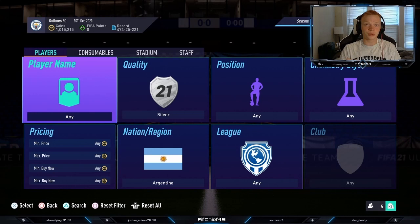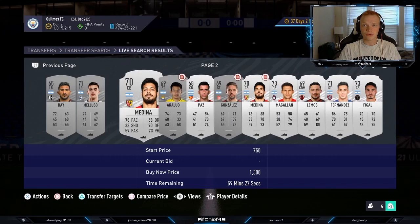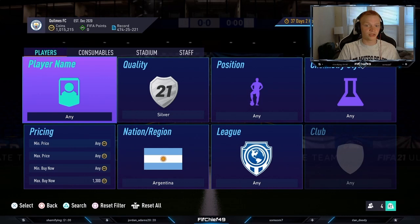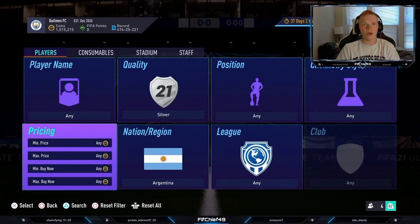Our first filter here is going to be very, very simple. We're going to be looking at silver Argentinian players. As you can see, they're basically all selling for 1,300 coins apiece, maybe 1,200. The reason for this is for icon swaps — you need to play squad battles games with both a silver squad and an Argentinian squad, so people want to do these at the same time by using silver Argentinians, which is why these are all basically this expensive right now.